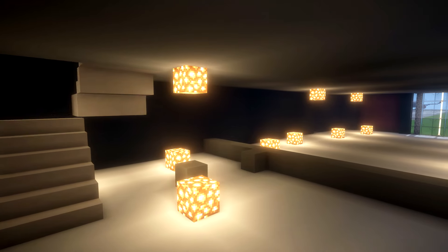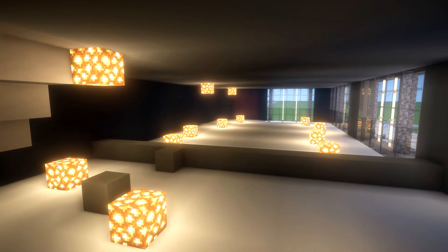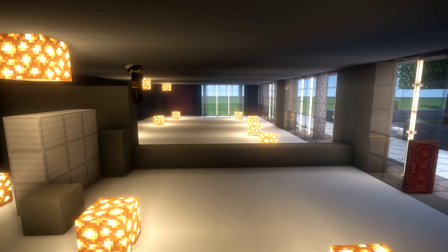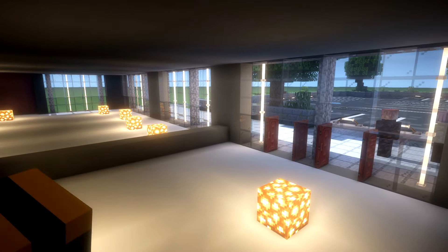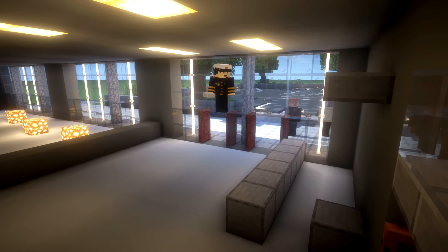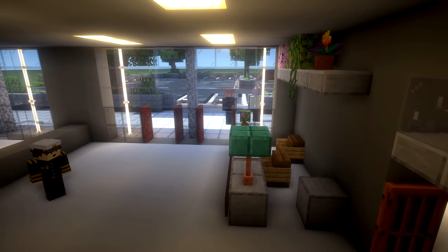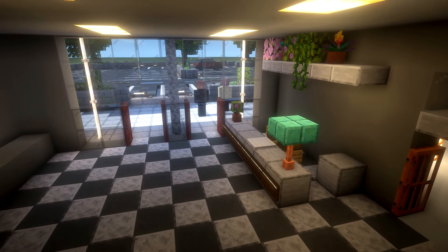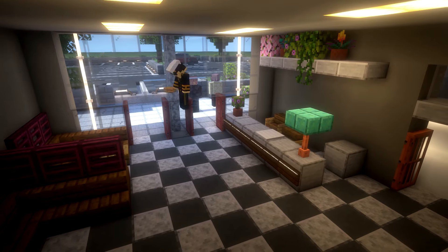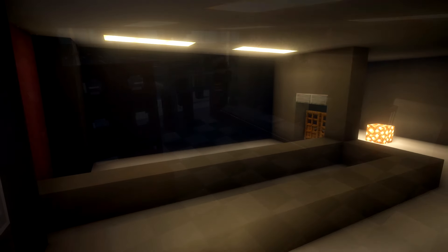Starting on the ground floor we need to put in some stairs, and we're also going to have an elevator with this building going all the way up. This is going to be the reception area — so as you come in, whether guests are interviewing for warehouse jobs, the plane side of things, or the ops center, this is the main building where you'll sit down and be taken elsewhere.